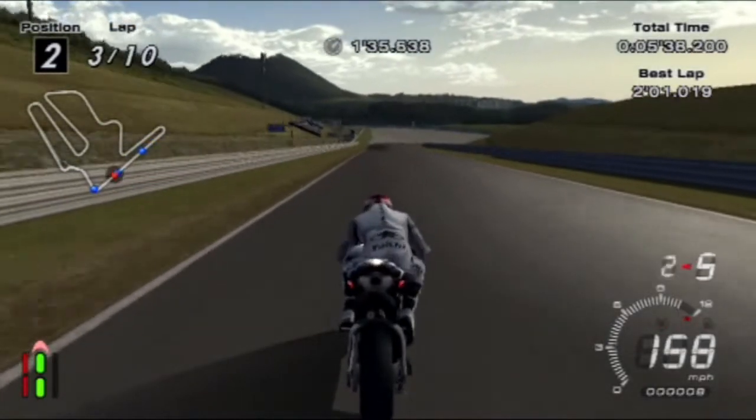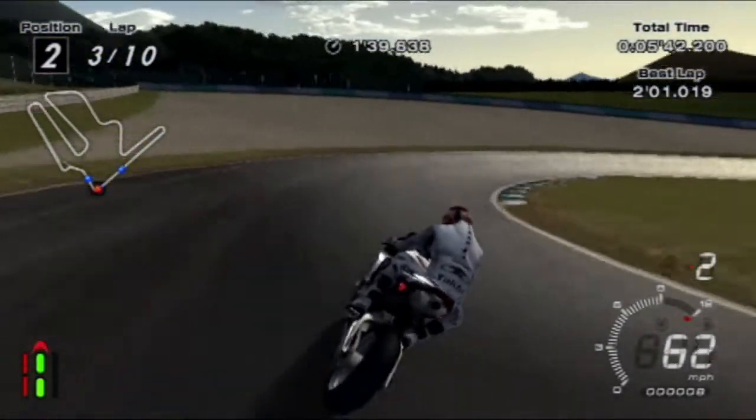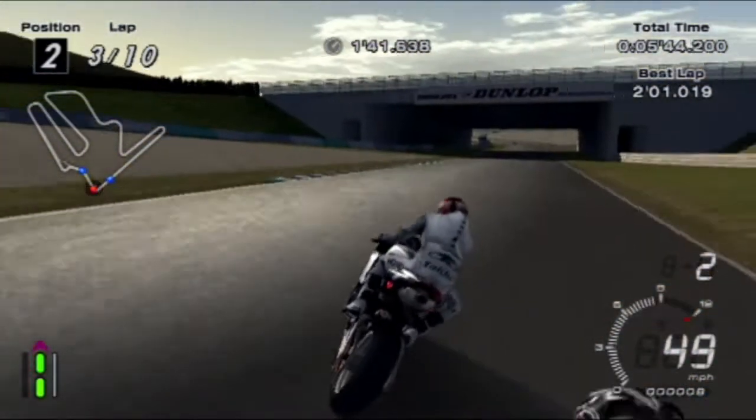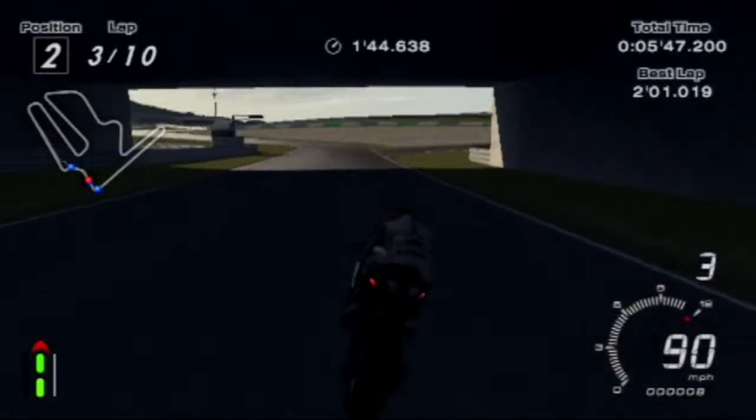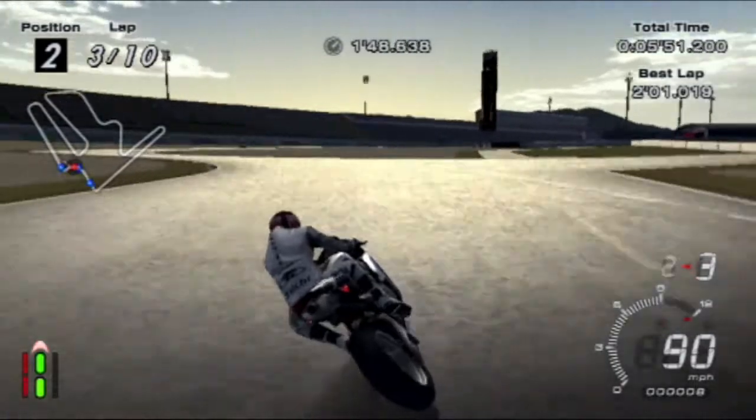Awesome — 5.5 seconds. Now that we have a clear runway — I mean, it's not an airport — we have a clear amount of track in front of us and we shouldn't have to worry about a bike trying to ruin our race.